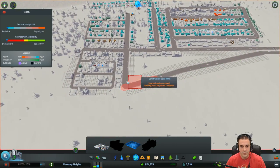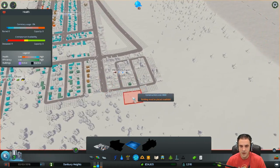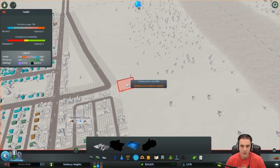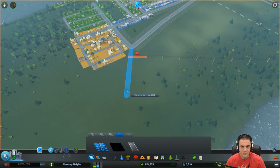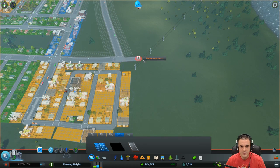Now, where do we want to put the graveyard? Because we don't want to put it in the center regions. We could put it near Herschel's Farm — eight grand. We also have to worry about traffic. What if we just extended another road? Just a little bit. We don't want curvature, we just want straight. Why is that not giving us straightness? We have to go around that, so let's take this extended just a little bit more.